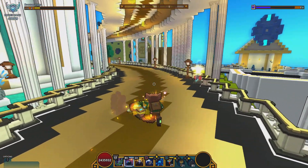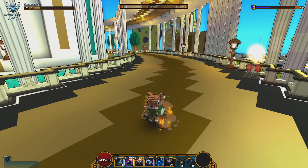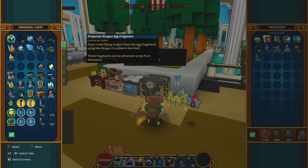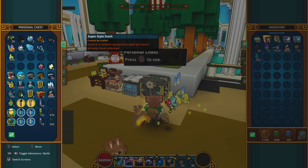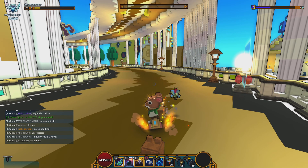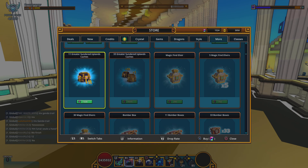You could buy giants winter chests and have a chance at getting some super style stashes. I have a hundred saved up because I have everything already collected, so once an update drops and they add more head styles or any style, I'm able to get them right away. Originally when I tried to get the head styles I went the pay-to-win method because I really wanted that cool look.